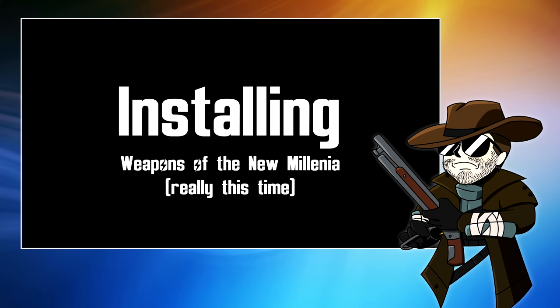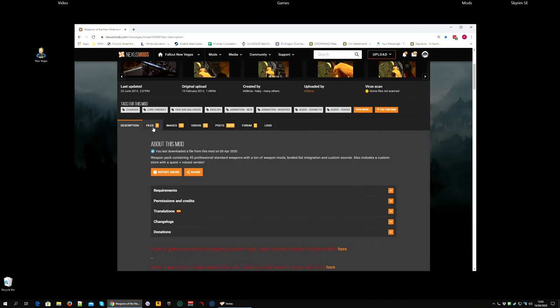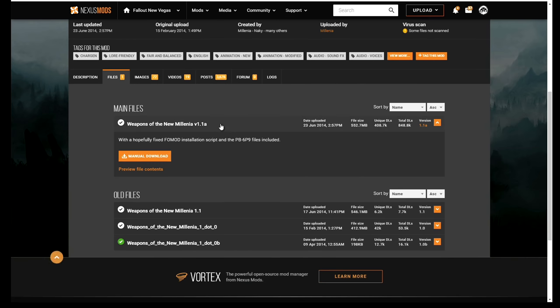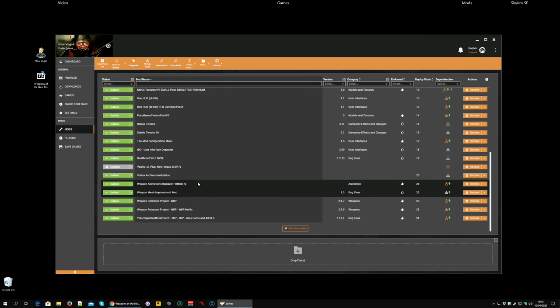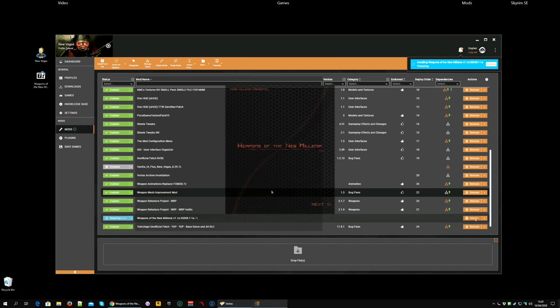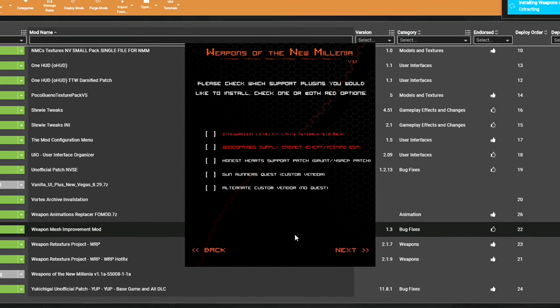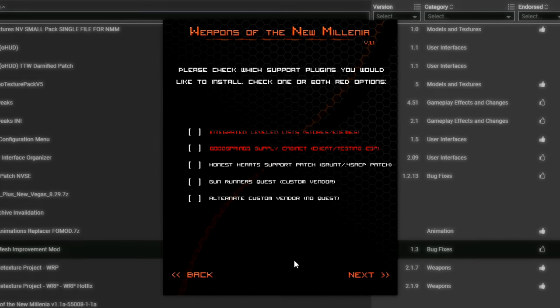Okay, let's actually install Weapons of the New Millennia now. Go along to the Nexus page — again, assuming you've read through everything — go to files and you're going to have to manually download this one. Once the file has downloaded, drag it onto the drop file section to add it to Vortex. Then install. You will get a pop-up window up here — click Next. And now you'll have to choose some options.